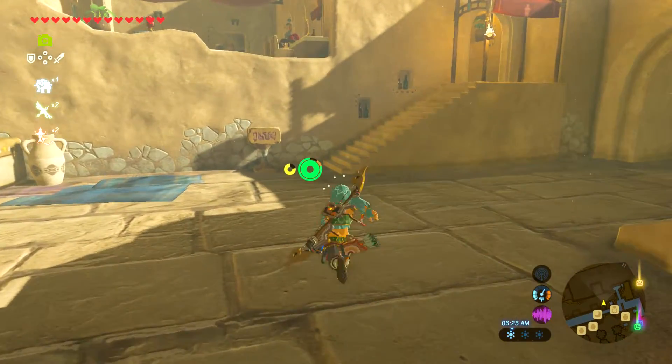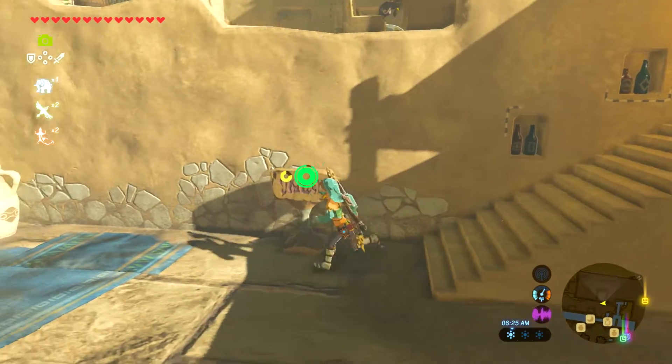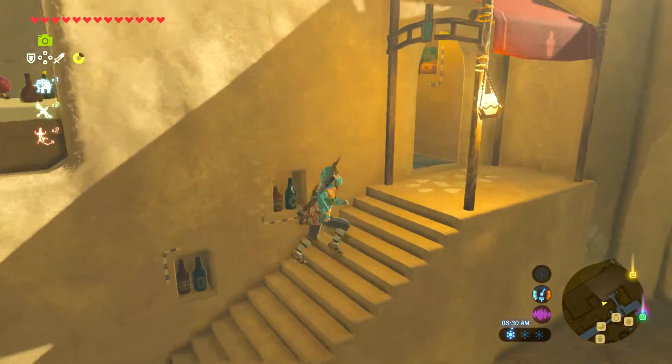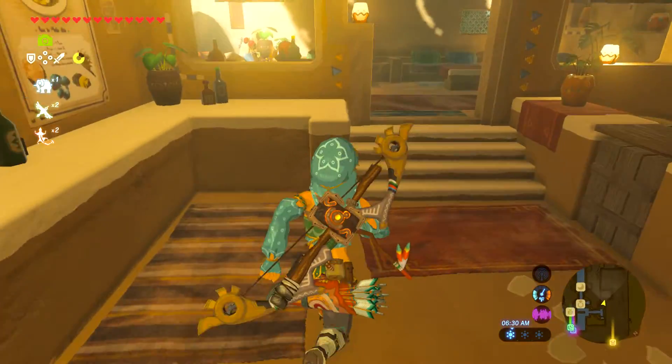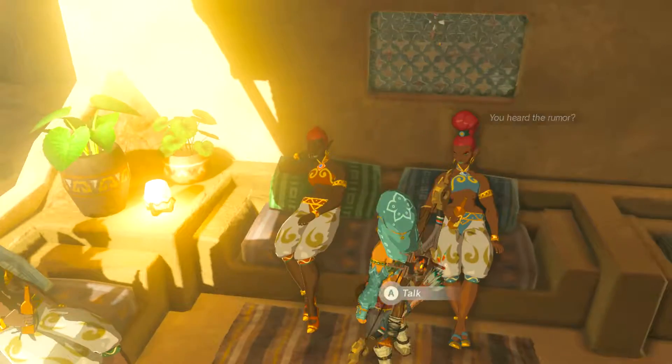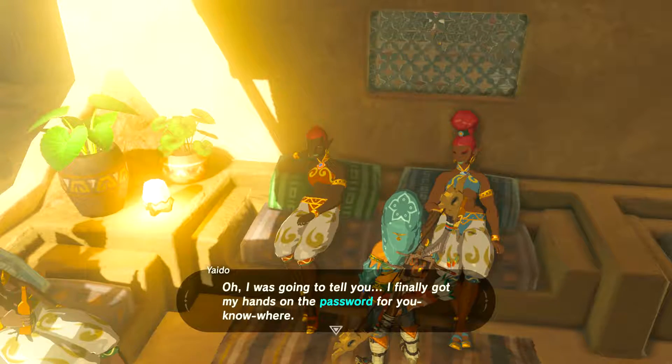It's past the Hotel Oasis. Come in here and you'll see this little sign right here — the Noble Canteen. So we'll go ahead and come in here and you've got some ladies back here that are talking. Let's see what they have to tell us.